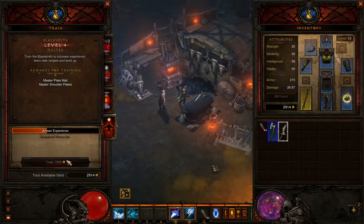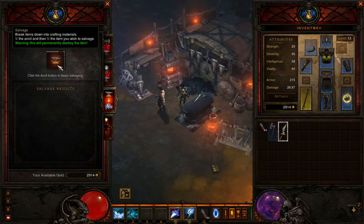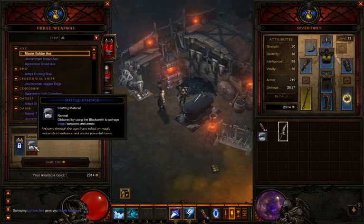You can train artisans to level them up, and when you train them they learn more things. Also, salvage is kind of like disenchanting, where you take magic items, destroy them, and get materials used to make things. This is actually 19 of these crafting materials, and they have different levels based on higher level items.